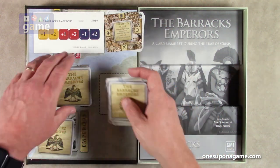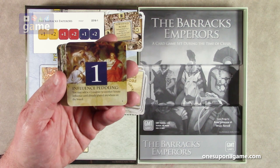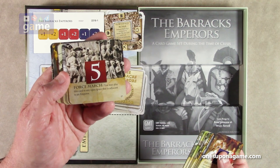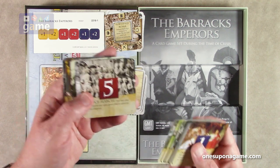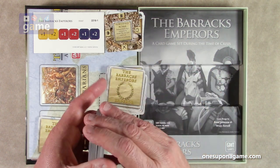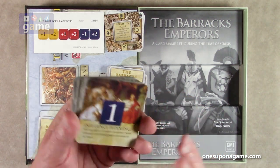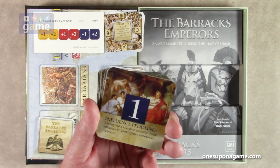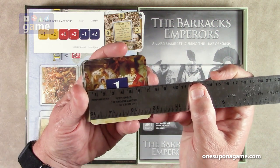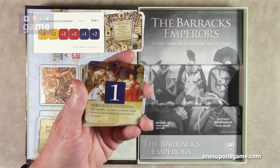We have the Emperor deck and more of the SPQR cards. For example: Influence Peddling — you may add one counter to another Senate Influence card already played anywhere on the board. Force March — you may play this card in any open space adjacent to the Emperor. These are good old thick GMT quality cards. If you can sleeve them, the cards are 70mm square, so look for sleeves around that size.